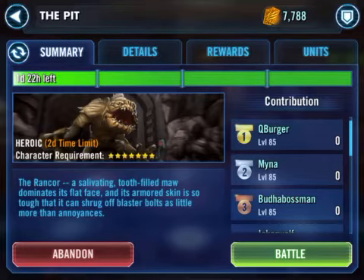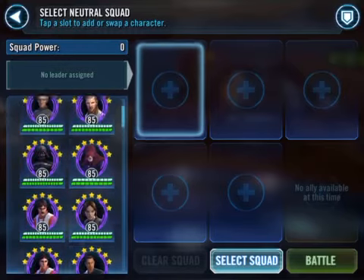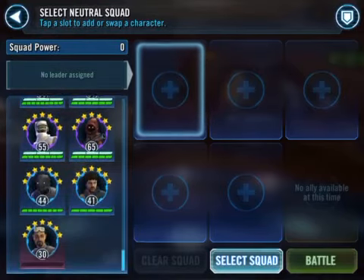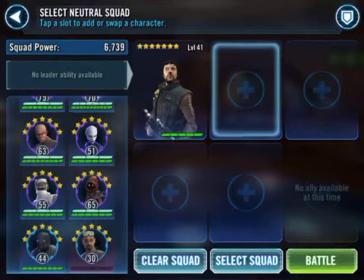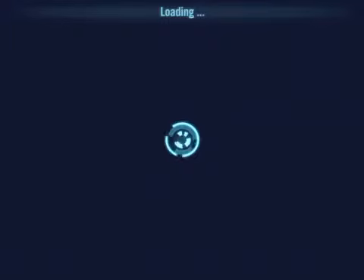You'll go in and click Battle, clear your squad, go down to the bottom of your list, click your weakest character — that's seven stars — hit Battle. It'll give you a warning, click OK, hit Battle again.